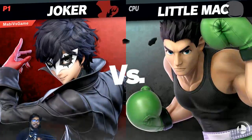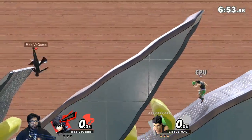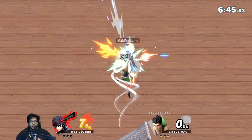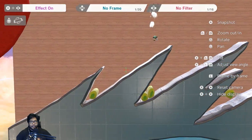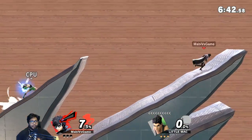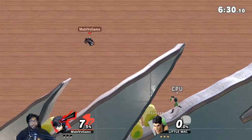We got one called Persona R, so I picked Joker again of course. I played a little bit of Persona but I haven't beaten it yet — I bought it for PS4 and haven't played it. I'm gonna have to zoom out to see what we're looking at. These look like spikes or a wave, and there are red things on the side. I'm so confused about why this one is called Persona R. It looks like someone's hair — it could be a character or a stage from the game.